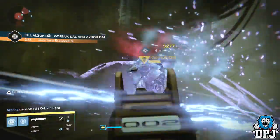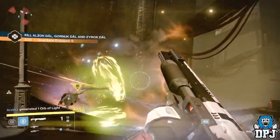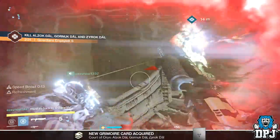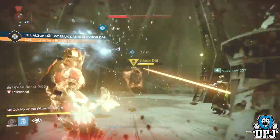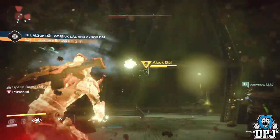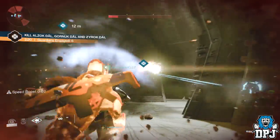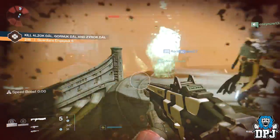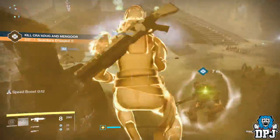There are four events you can activate — obviously each one gets harder and harder. We did not activate them all, only the ones we could complete. Once activated you get a public event, but the mechanics behind each event will be like nothing you've experienced before. One battle we had to kill three wizards, but their deaths had to be synchronized — basically they had to be killed near enough the same time, and if you didn't, they would respawn and the battle would continue.